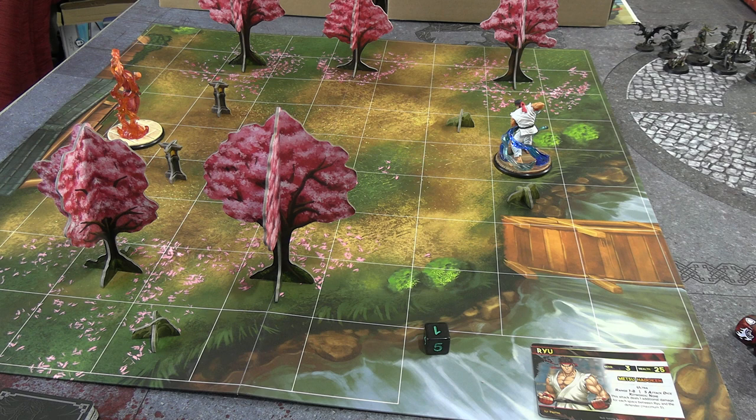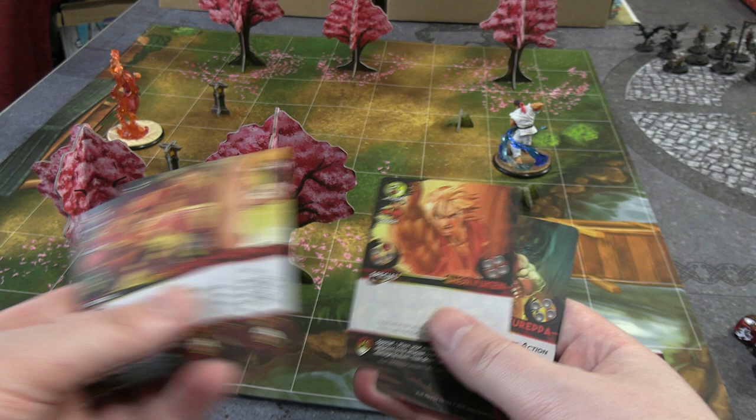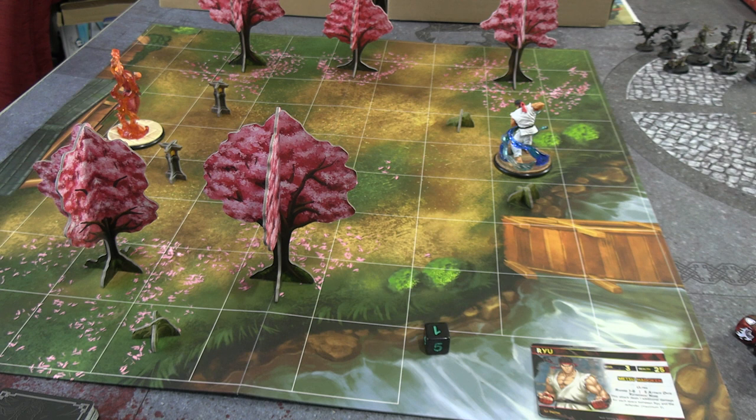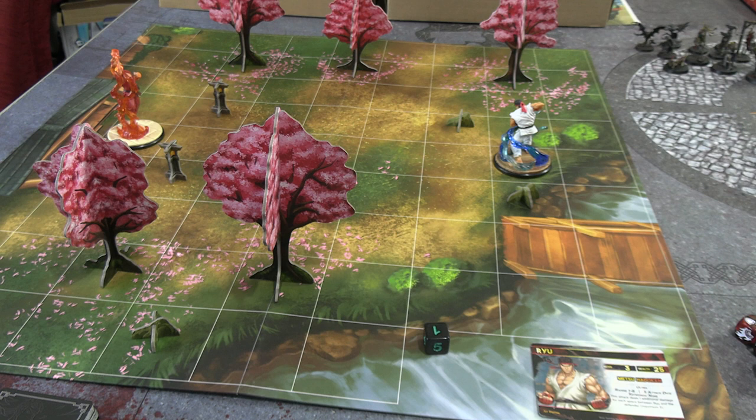We have our five starting cards: Hurricane Kick, Ken's Huge Eagle, Relentless Assault, Shoryuken, and Shoryu Repa. When you begin the game the first phase is a draw phase, however on turn one you do not draw — that's where you would normally draw two cards. The second phase is the move phase, where you get a free move up to your movement value.